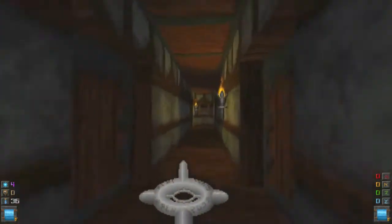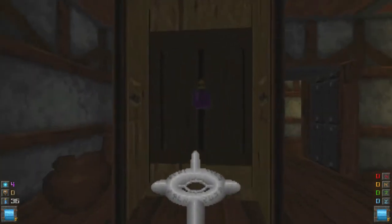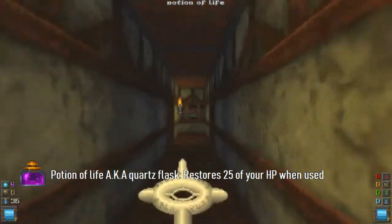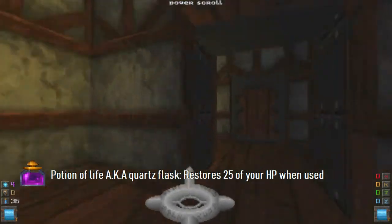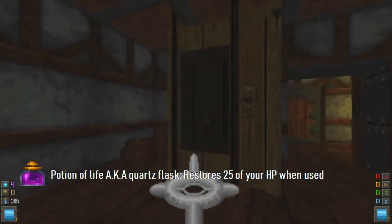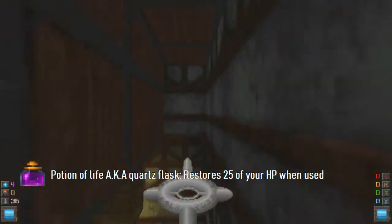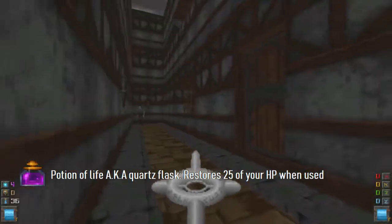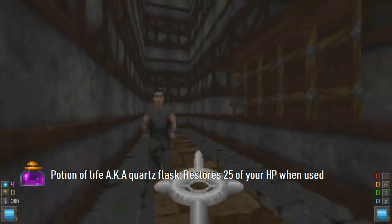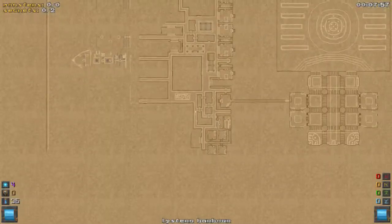I'm not going to run the Gauntlet yet - I'm just going to explore the whole town and find some buildings. We get a Potion of Life, or Quartz Flask, whatever you want to call it. And we get another Power Scroll. Another special thing when playing as Herian is you get two Time Bombs of the Ancients. There's another thug - let's kill it and grab this bag of gold.